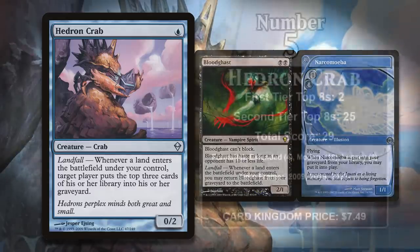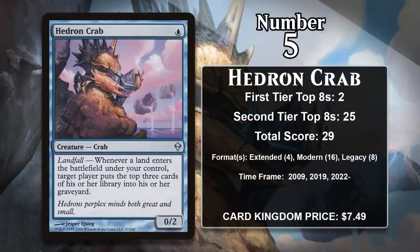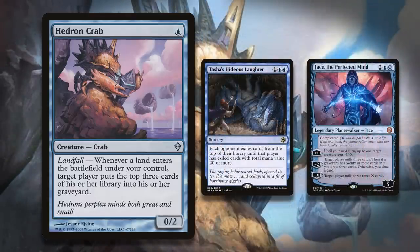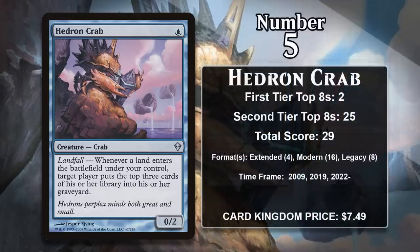However, after that success in Extended in 2009, the crab went a full decade before gaining more points, and they came in 2019 largely as a result of the printing of the super-busted Hogaak, who made Dredge decks in Modern and Legacy even more insane. The crab could help you power out Hogaak absurdly early by both milling cards and by being able to be tapped for Convoke. Hogaak was, of course, ultimately banned in Modern, but in Modern's more recent history, the crab has finally started being used to mill out opponents — largely as a result of Tasha's Hideous Laughter as well as the more recent Jace the Perfected Mind. Mill decks are very well positioned in Modern right now, so I think the crab is going to gain more points.